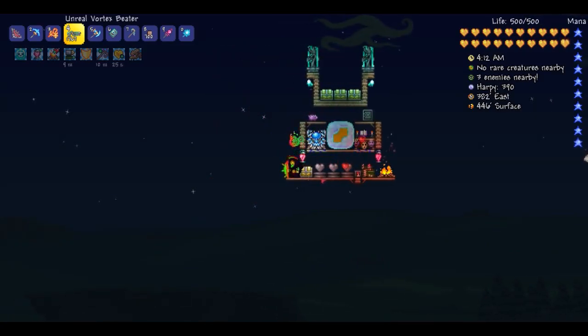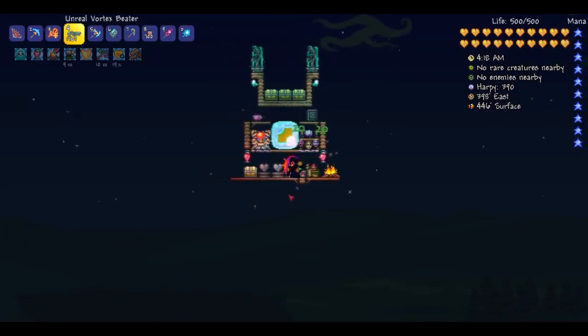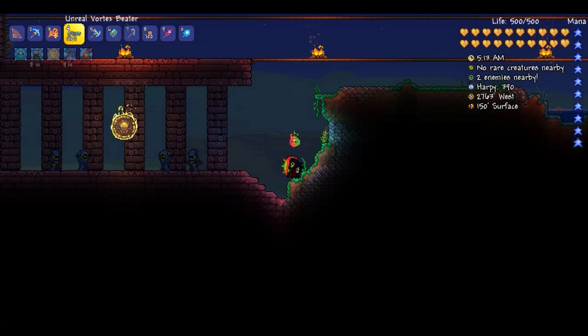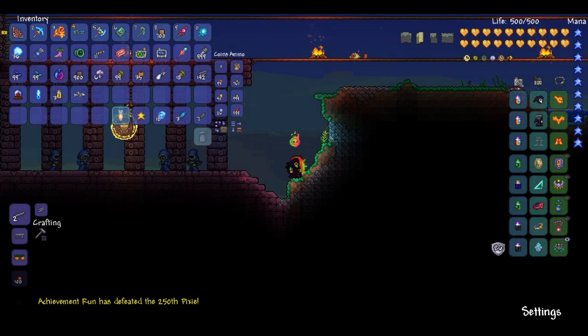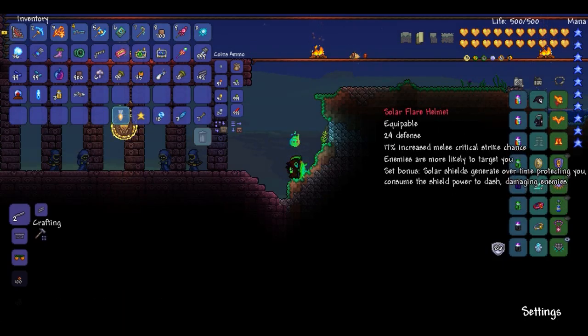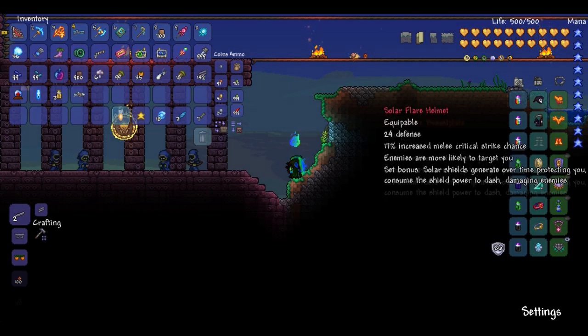So without further ado let's go piss off some cultists, and I'll be back with you when he comes to murder us. By the way, before we start - just so you guys know, you don't need to kill the Moon Lord to get any of this stuff. Solar Flare armor is pretty good and you will need that, but in order to farm the solar fragments, you can actually before he comes - when it goes all dark - save and quit, then rejoin and he won't spawn but you'll still have all the stuff. That's how I farmed this armor.